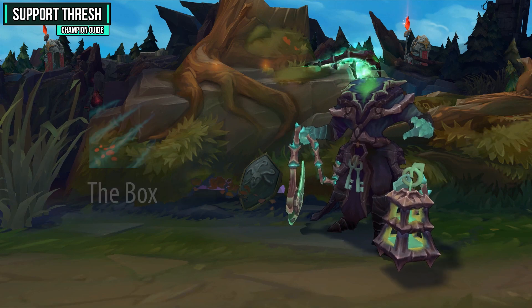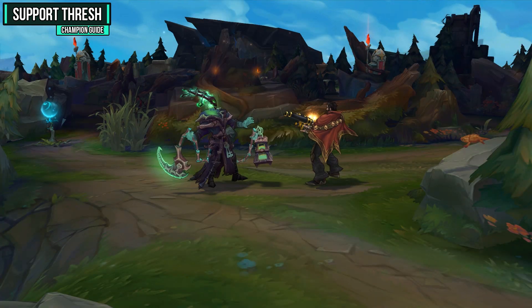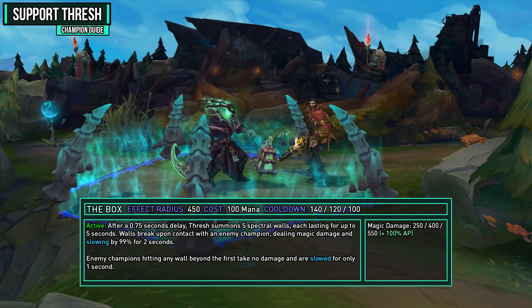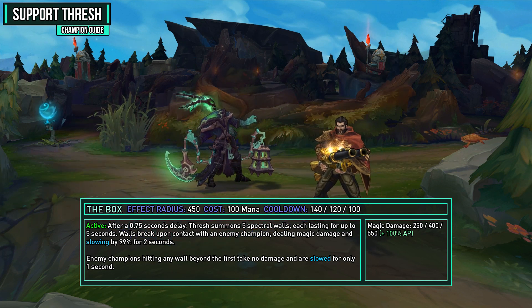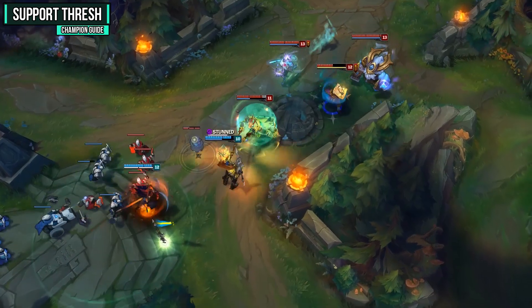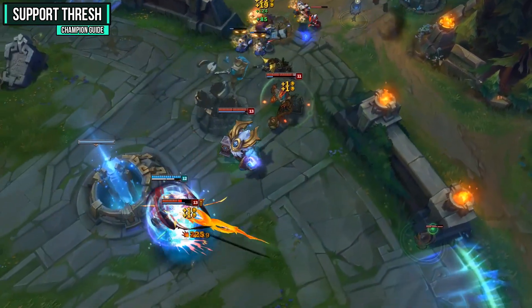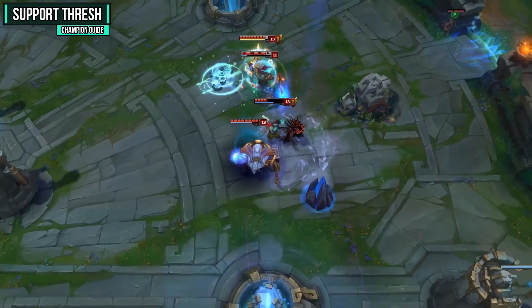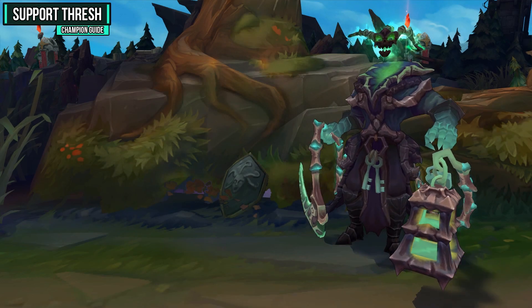Your ultimate is The Box, which summons 5 spectral walls that slow enemies who run through them and deal a lot of damage to the first enemy hit. After a 0.75 second delay, Thresh summons 5 spectral walls each lasting up to 5 seconds. Walls break upon contact with an enemy champion, dealing magic damage and slowing by 99% for 2 seconds. Enemy champions hitting any wall beyond the first take no damage but are slowed for at least 1 second. You can use your Flay ability to knock people through the wall, and it's also really strong in team fights when dropped in the middle.